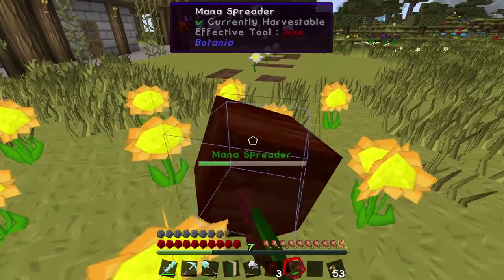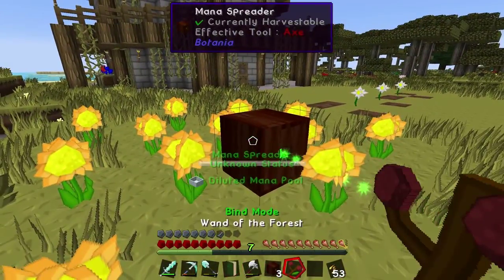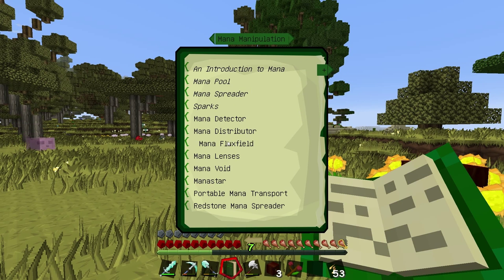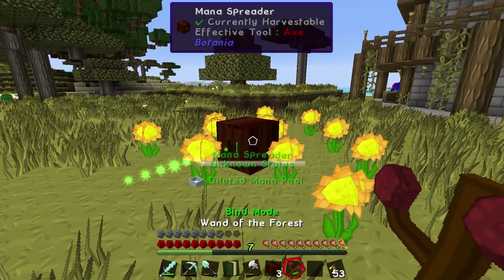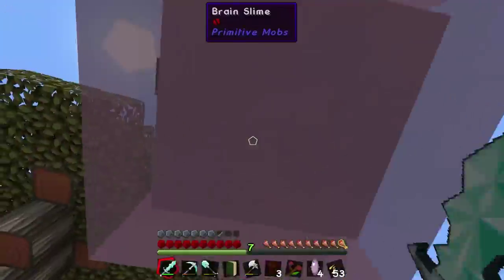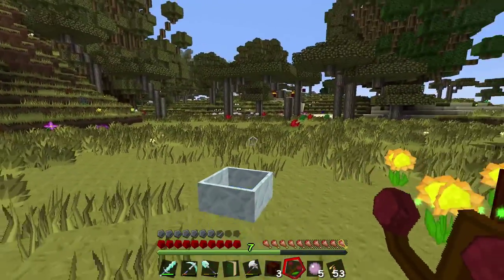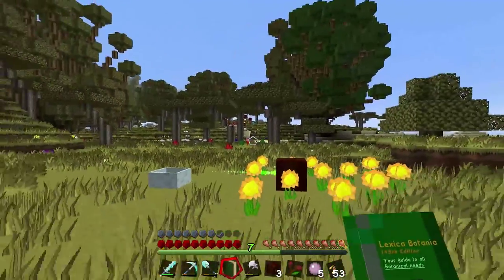I'm trying to rotate the mana spreader. Let me mine it and reposition it. It looks like it is giving mana to the pool! There's a brain slime over there messing with me - get away! I hate brain slimes, they're so annoying. It's working! That's the mana flow. Okay, we have a very basic setup but it's working - that was really cool!